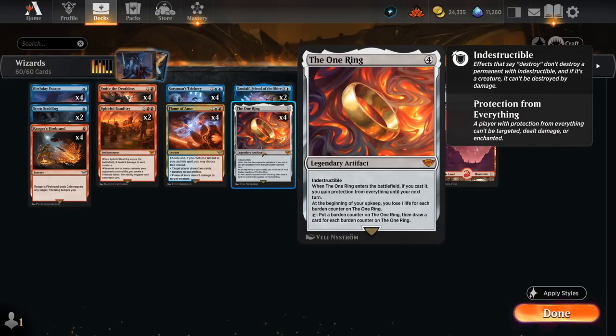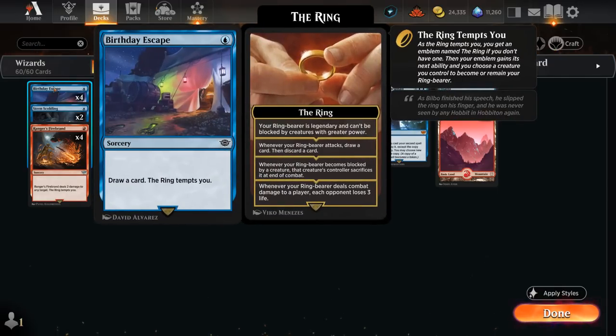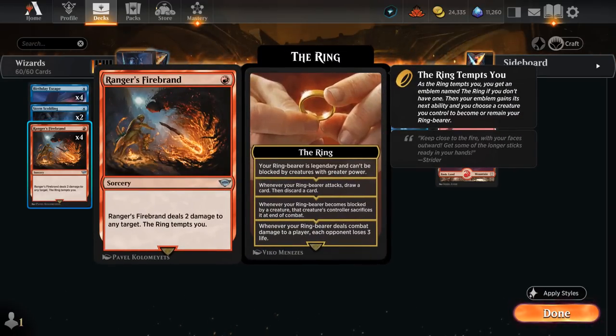We're also playing the One Ring, which remains one of the best cards in the format — especially when you play multiples and can sacrifice the first one to the legendary rule so you don't take too much damage. The rest of the deck includes some early Tempted by the Ring cards, including Birthday Escape which lets us draw a card, and Ranger's Firebrand as a cheap removal spell dealing two damage.